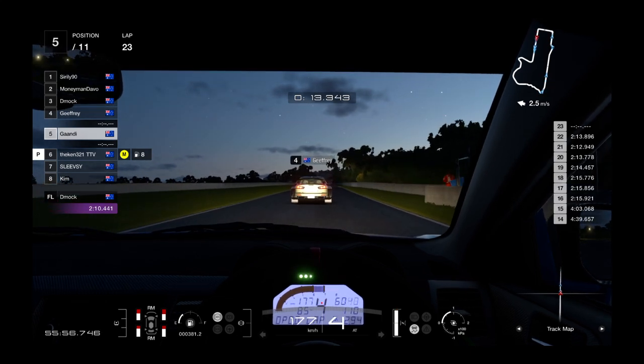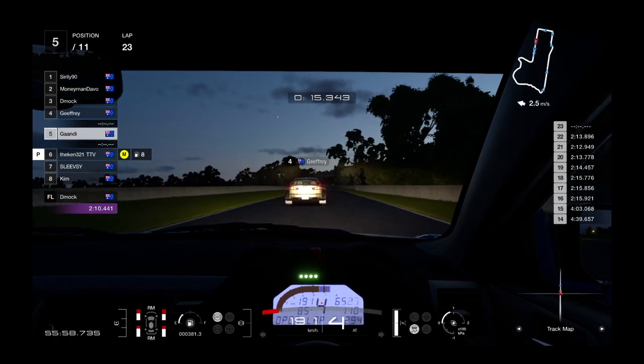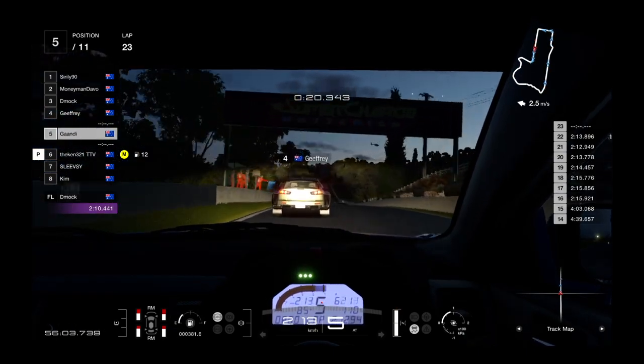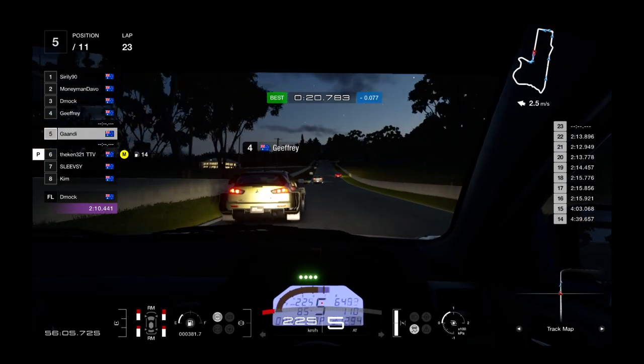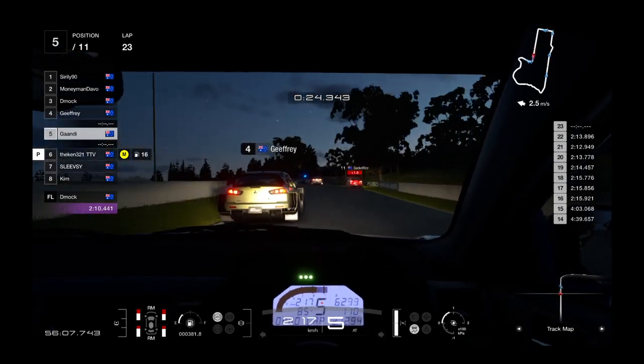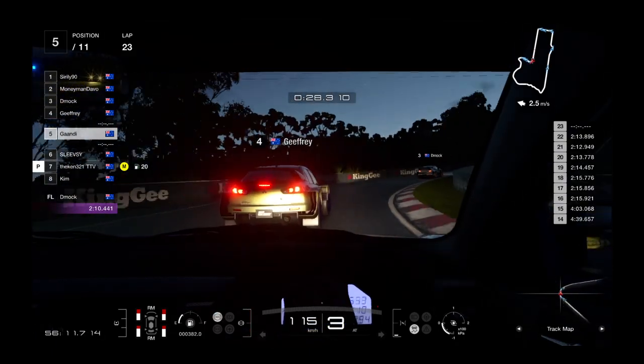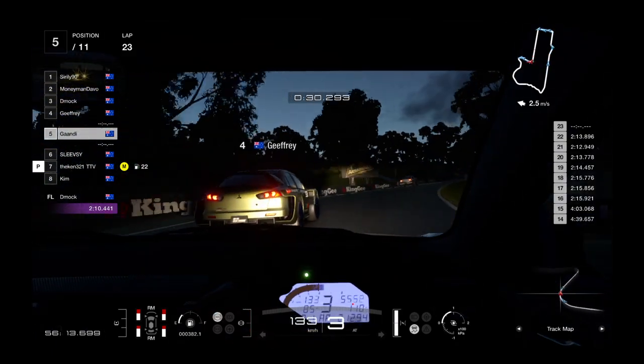On board with Gandy now. Father and son combination here with Geoffrey the father. Sacrifice slows and lets all the faster guys through — very sporty gesture.